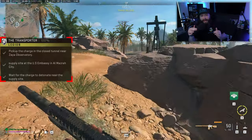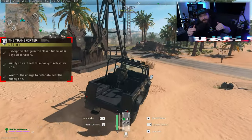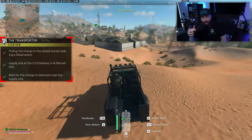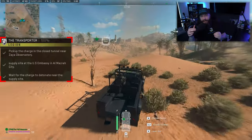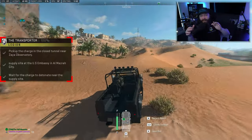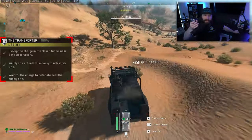Map placement — where you spawn at the beginning — is going to factor in heavily to your success here, since you have to do all three steps within the first five minutes of a deployment. As soon as the map starts at 25 minutes, the timer on this bomb starts ticking down, and exactly at 20 minutes this bomb will explode regardless of where it is — whether it's in your inventory, back at the tunnel, or at the US Embassy.